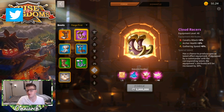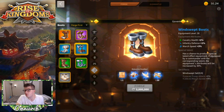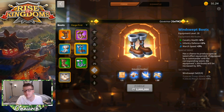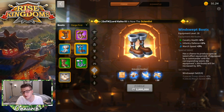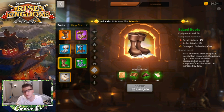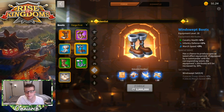For boots, ignore the Cloud Racers despite being highest rarity — they only give 2% attack, which isn't worth it. The Windswept Boots are the clear choice: 2% cavalry health, 3% march speed, and the Windswept Set bonus if you're pairing them with Windswept Bracers. The Edged Boots give only 1% attack, so they're not competitive. Windswept Boots are blue rarity and relatively straightforward to obtain, making them a straightforward best-in-slot for this category.